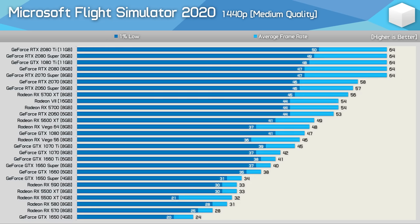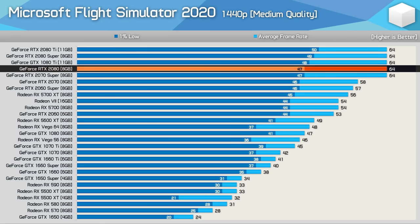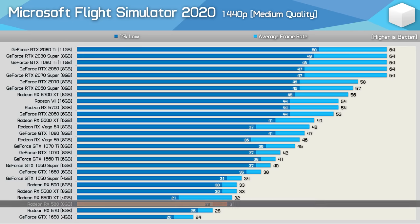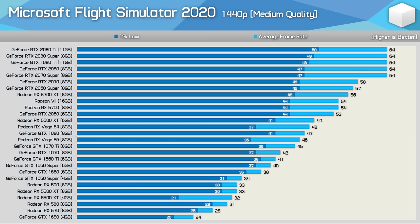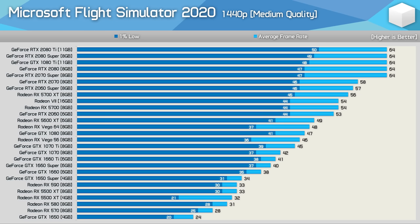Even at 1440p, the game was still CPU-limited with the medium quality preset, as the RTX 2070 Super, 2080, 1080 Ti, 2080 Super, and 2080 Ti all saw the same average frame rate. Entry-level GPUs such as the RX 580, 5500 XT, and GTX 1650 Super were still able to deliver playable performance with around 30 FPS on average. Cards like the 5600 XT and RTX 2060 were very smooth, keeping 1% lows over 40 FPS — a really nice experience, even if the game didn't look quite as nice as with the ultra preset.